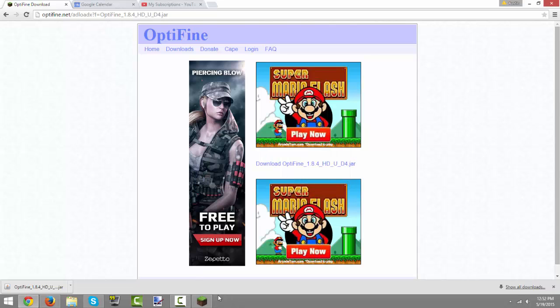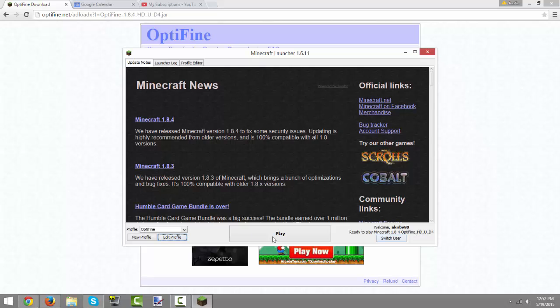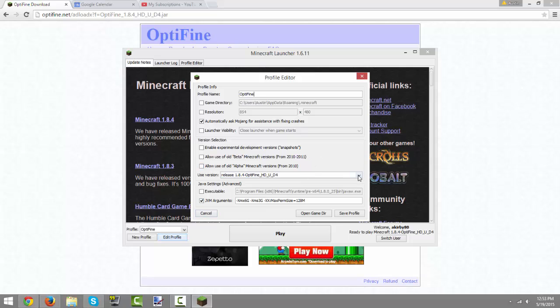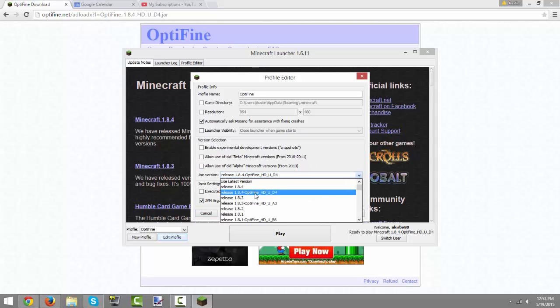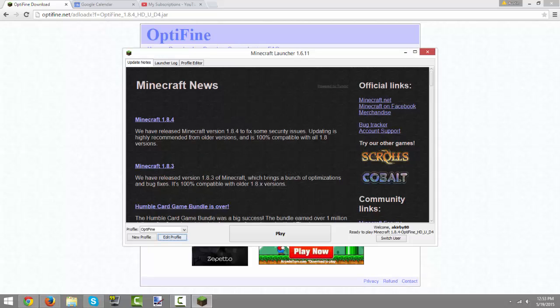Once you install it, go into Minecraft and there should be an Optifine version ready to play with Minecraft Optifine 1.8.4. But if you don't have that, go ahead and click edit profile and find the Optifine release for 1.8.4, then click save profile and you are good to go.